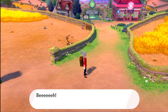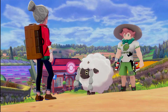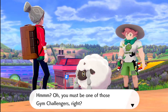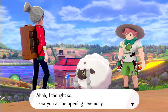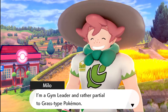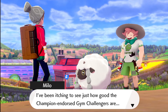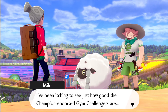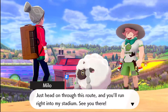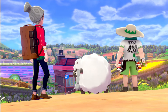Hey, where do you think you're going? Oh, it bumped into me! Are you okay? You took that tackle head-on. You must be one of those gym challengers, right? My name is Milo — I'm a gym leader and I use Grass type Pokemon. They're even telling me if I'm too dumb to notice that big sign on the gym! I've been itching to see just how good the champion-endorsed gym challengers are. Head on through this route and you'll run into my stadium — see you there! Come on back to the stadium with you too, we can't keep the gym challengers waiting.